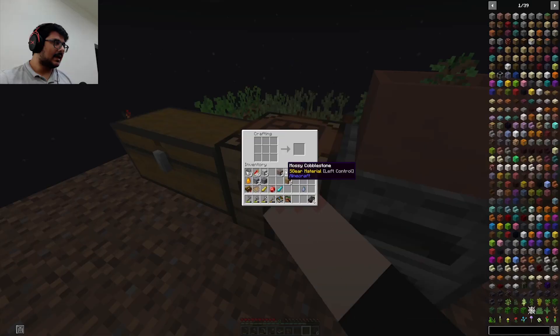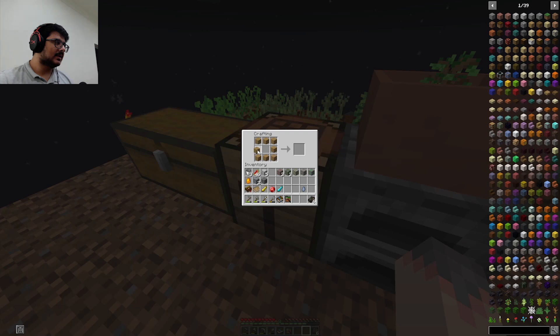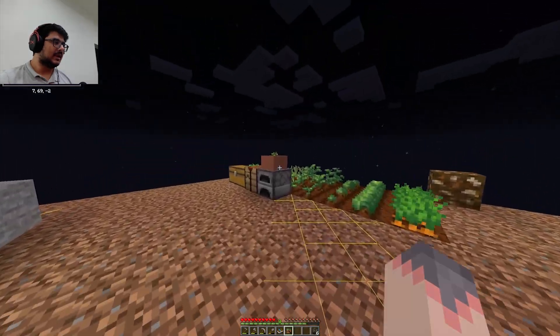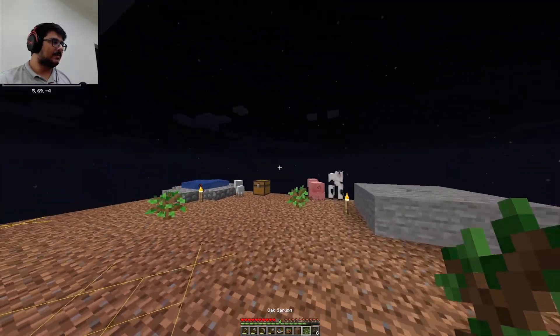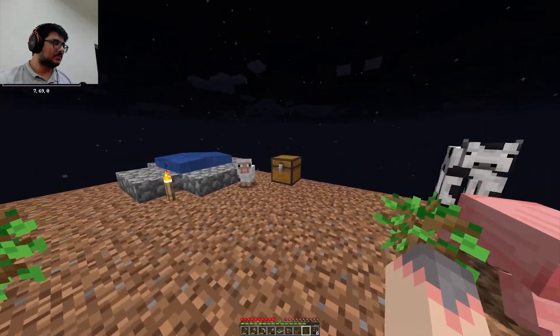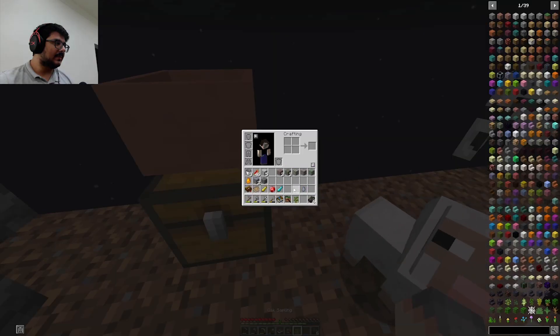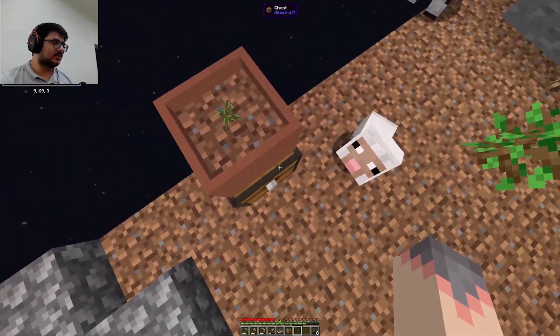I got eight wood — finally I'm able to make a chest. Now things are going to progress better. I'm going to put a chest over here and take this thing and place it over the chest. This would allow me to automatically, in the background, create wood.